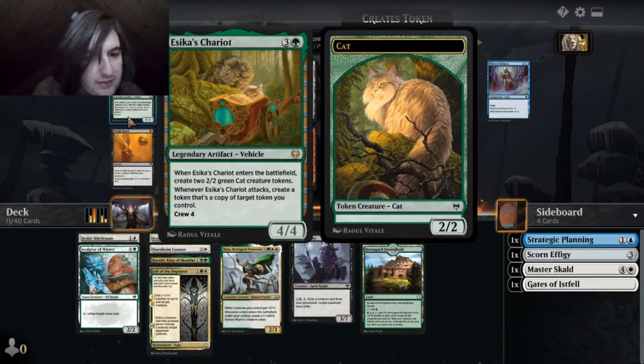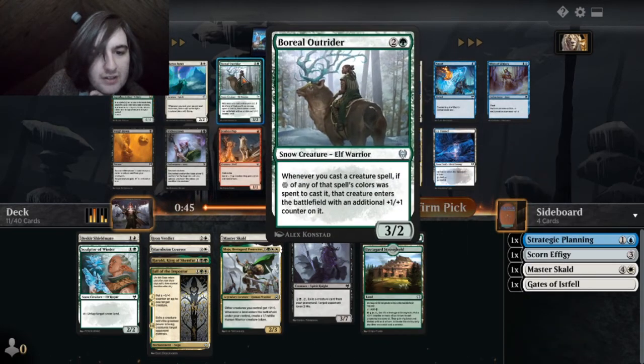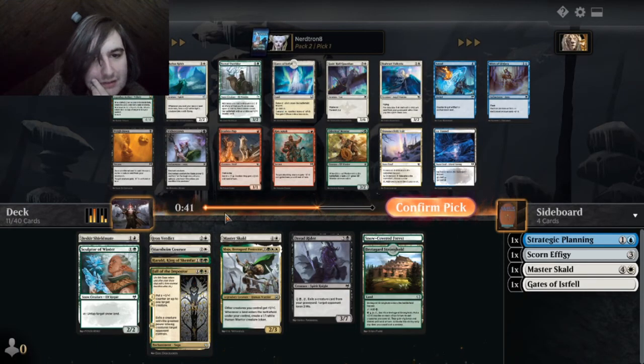Isika's Chariot — Isika's Chariot enters the battlefield, create two 2-2s. Whenever it attacks, create a token as a copy of... holy fuck! What a good vehicle! Oh boy!